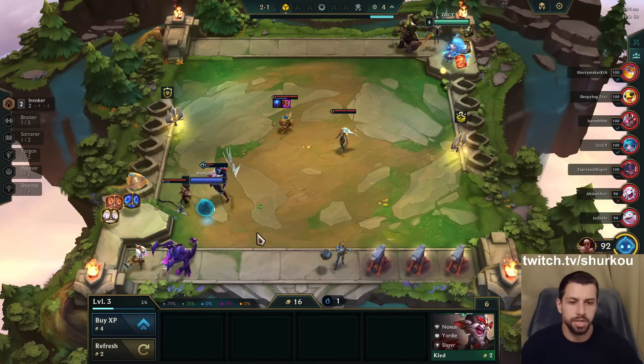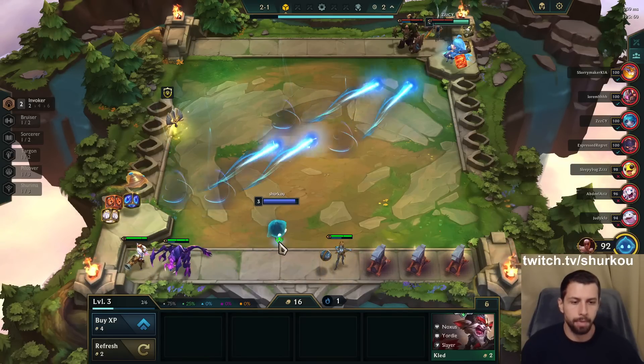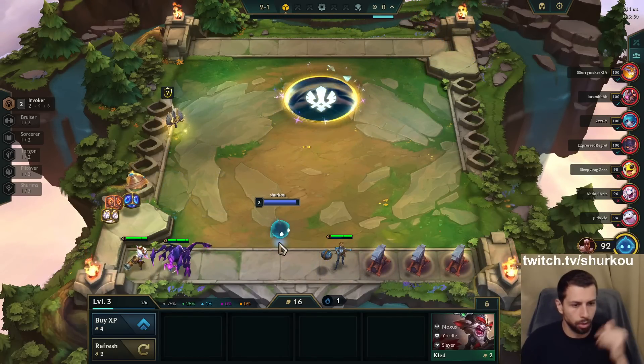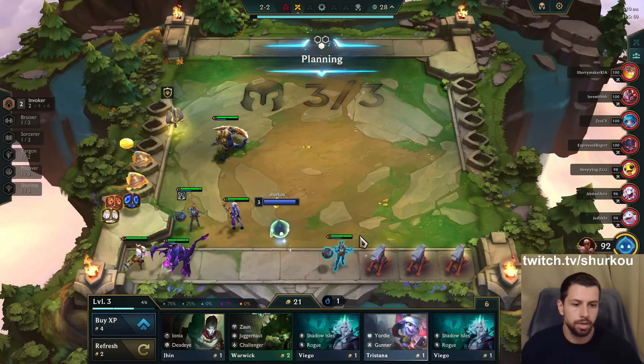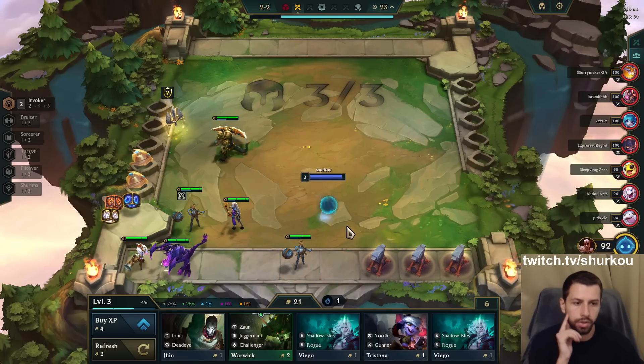And now we just go six Invoker Orianna, because they also buffed a bunch of the invokers. They buffed Karma's base damage but lowered her Ionia AP bonus. And then they buffed Soraka's damage as well. So we'll just reroll all the invokers.